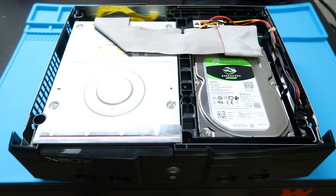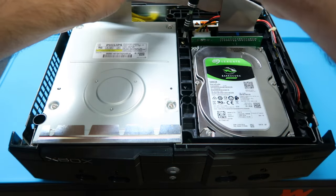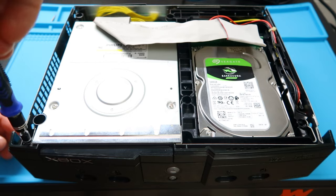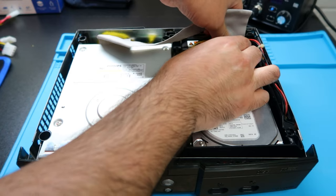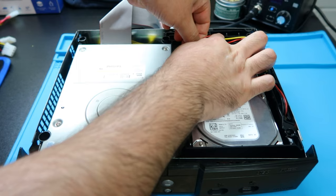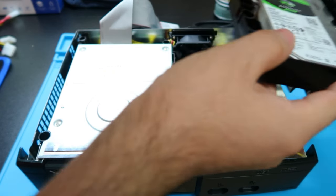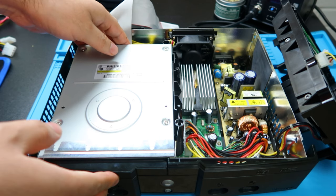Let's get started with the good stuff. We're going to take off the three screws holding down the cradles — I used the magnetic part of the tool to get a stuck one out. We're going to go ahead and unplug our old IDE cable from the hard drive itself, and unplug the power as well, so we can lift the cradle and set it aside.